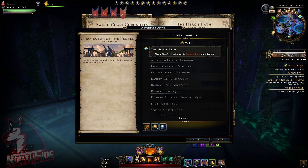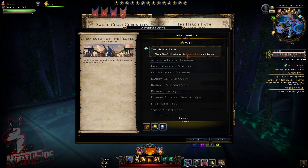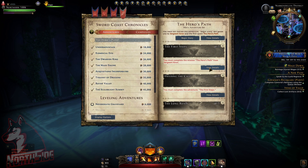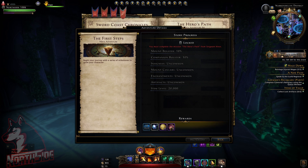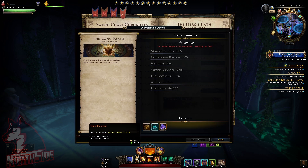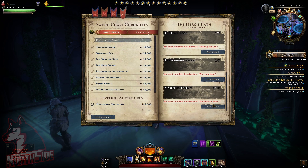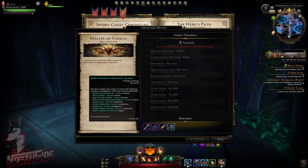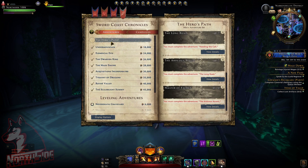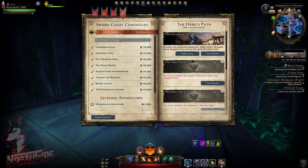There is a new adventure called Hero's Path — Protector of the People. This covers being introduced to training missions, etc. We will be getting upgrade tokens, and this is really cool that they added this. If we go all the way through, you can see we will be getting coalescent wards and violet diamonds, as well as legendary mounts. And at the last level, we can get some mythic mounts, a title, and enchanted keys. And I think we will be getting the Day Demon Wings account mount. So these are the Hero's Path adventures, and it's pretty cool that they added this.